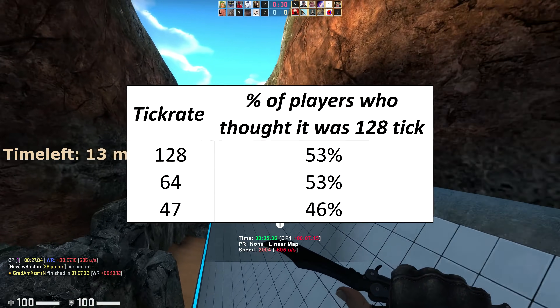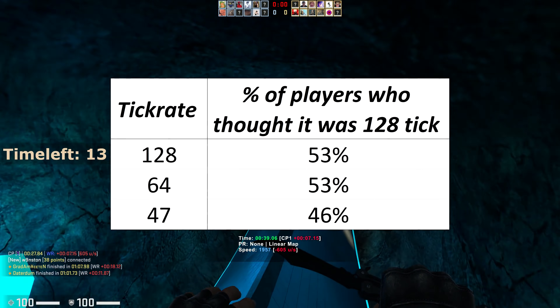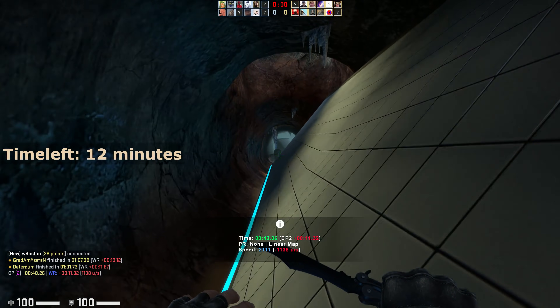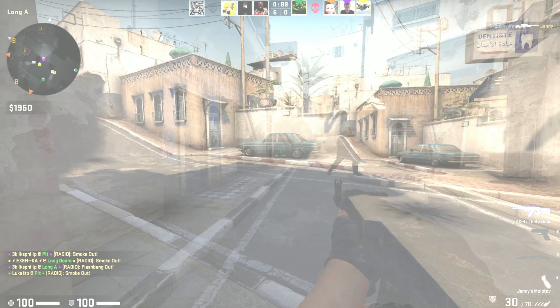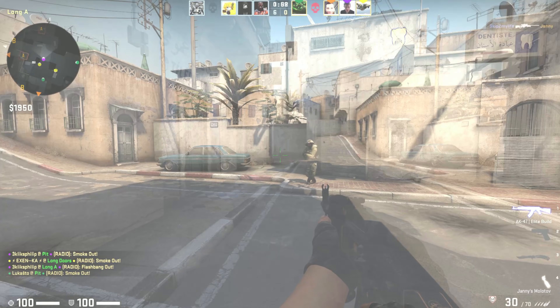If you blame low-skilled players for ruining the test, you'd be missing the point. These results won't show if high-skilled players are more likely to correctly guess the tick rate - it wasn't looking for that. But even if high-skilled players are better at telling, when the results as a whole come out so close to being 50-50 chance, it kind of suggests that 64 tick matchmaking is good enough for most people.